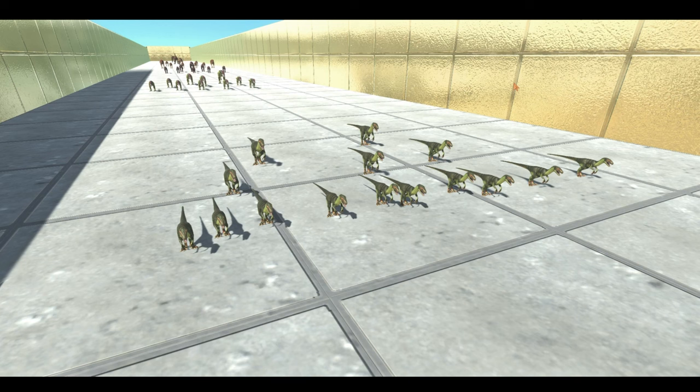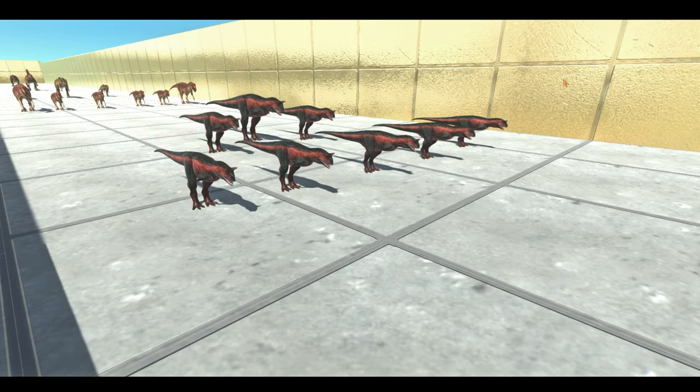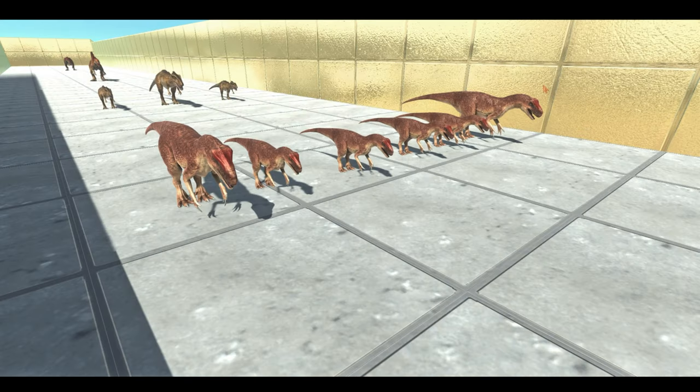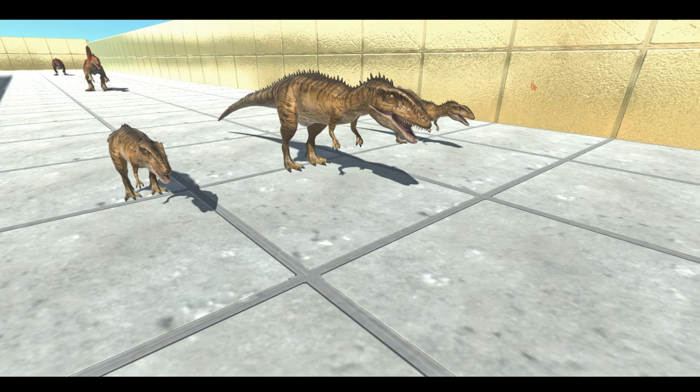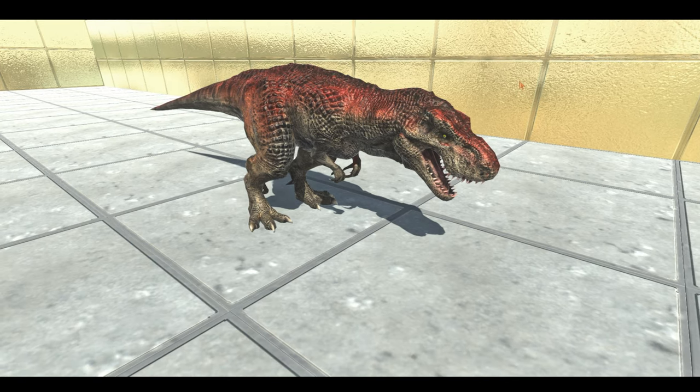We have 20 Velociraptors, 15 Deinonychus, 10 Cryolophosaurus, 8 Carnotauruses, 6 Allosaurus, 3 Carcharodontosaurus, 1 enemy Spinosaurus, and lastly 1 T-Rex.